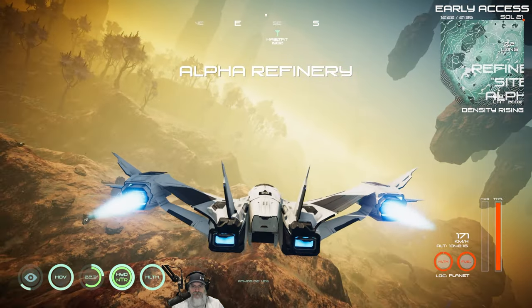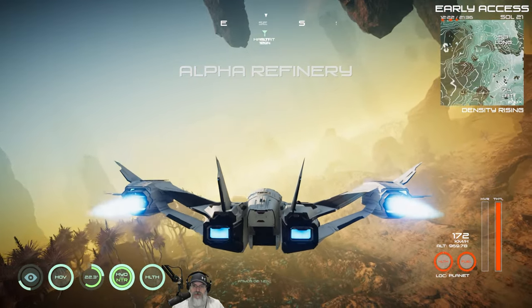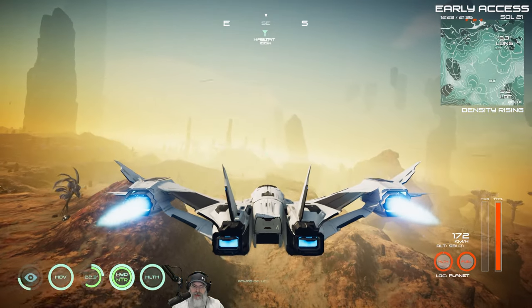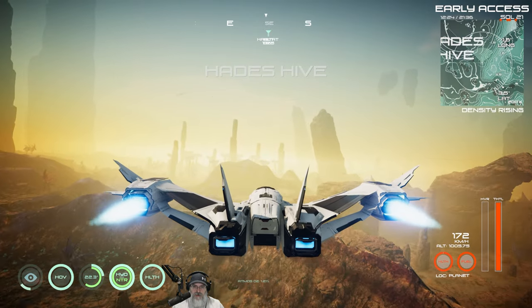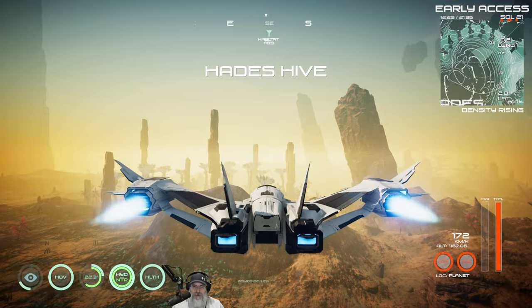Looks like we're out over the deep desert at the moment. Turn this way and look on your compass for wherever your base is, then fly to it. One of you guys mentioned in the comments that in experimental you were killed upon re-entry, but that's a bug — that's not supposed to happen. It shouldn't kill you.